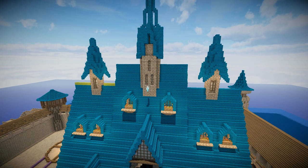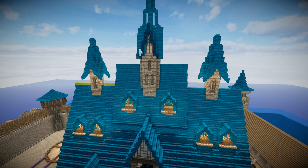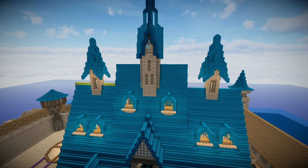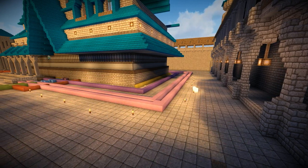Then again using that same window design on the central tower with the quartz blocks, the glass panes, and the upside down and right way up stone bricks — I'm getting excited now, it's almost there. Then I put some quartz in the top tower section just to add a bit of detail there as well.